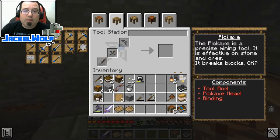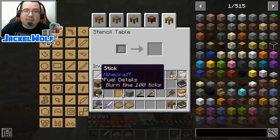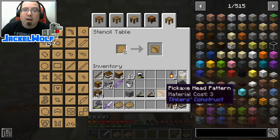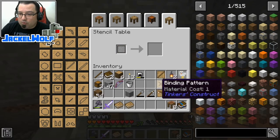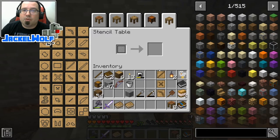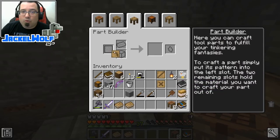Before we can make any tool, we have to make some patterns. Let's stick with a simple pickaxe - we're going to need a tool rod, a pickaxe head, and a binding. We go over to our stencil table, find the pickaxe head, click on that, put the blank pattern in and there we go - we've got a pickaxe head pattern. We grab a binding pattern and a tool rod pattern. Those are the three patterns we need for the pickaxe.